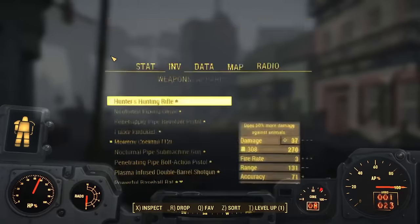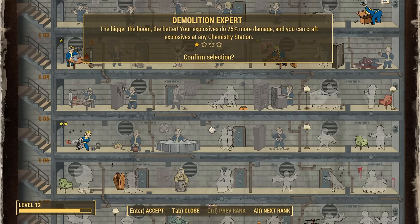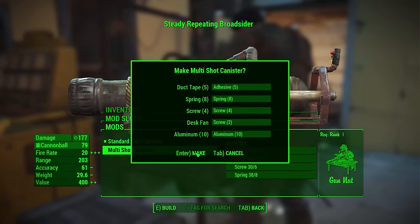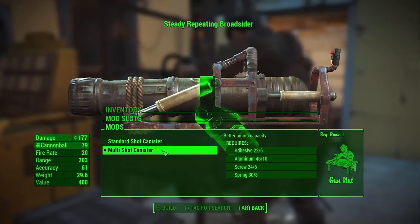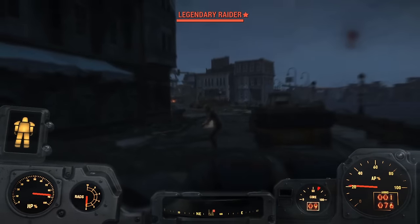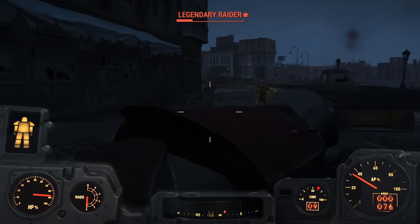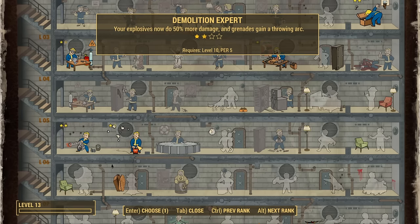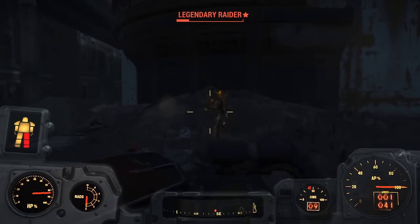We head south and visit the Atom Cats, but first level up to take Demolition Expert rank 1 — our explosives now do 25% more damage, and that includes the Broadsider since it scales with both Heavy Gunner and Demolition Expert. We upgrade the cannon with all its max-level mods since it only needs Gun Nut rank 1 to do so. Testing it on a lone legendary raider — this thing hits like a truck. Another level gets us Demolition Expert rank 2: a bonus 50 damage and improved grenade arc.